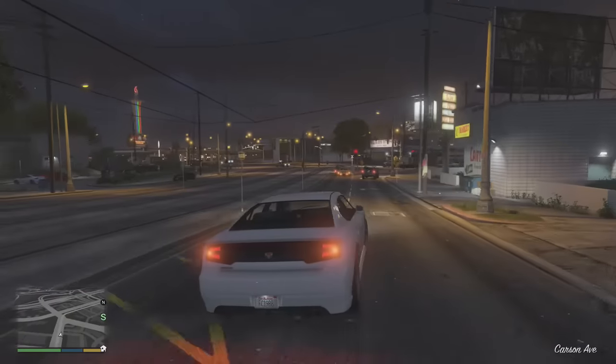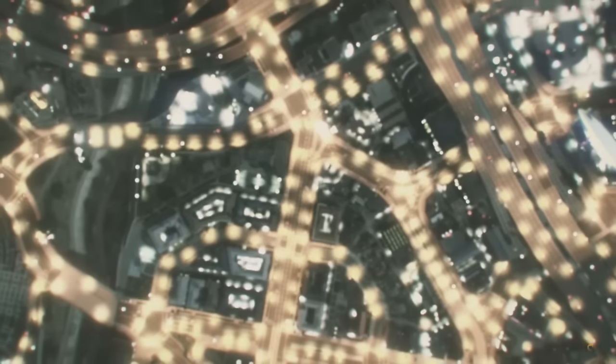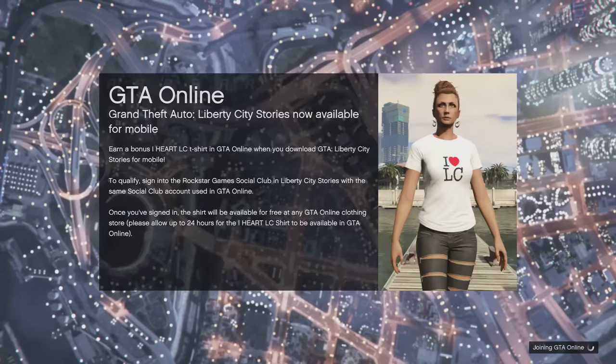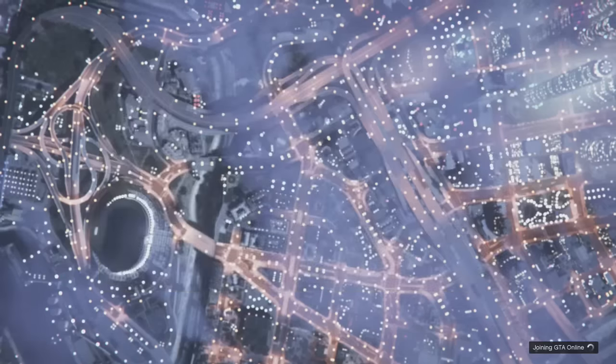It's really quite easy and you can probably make like 200,000 in under an hour, which is crazy. What you want to do first is go into online, but make sure you go into an invite only session so no other players can interfere. You will have to have at least 1 million in your bank so you can activate the VIP — you don't have to actually buy it to be a VIP.